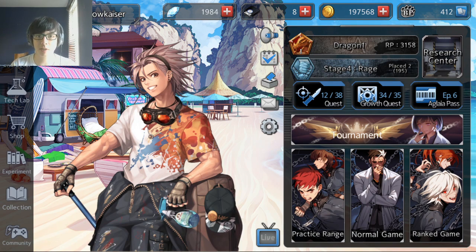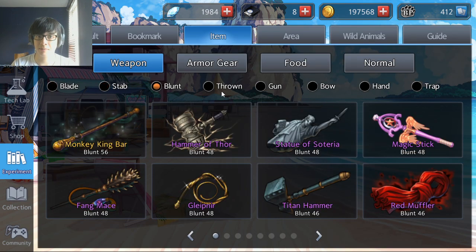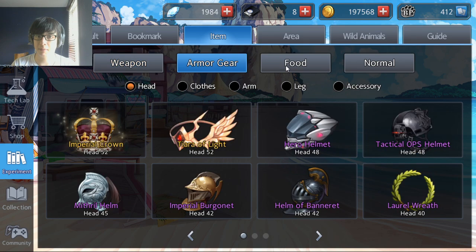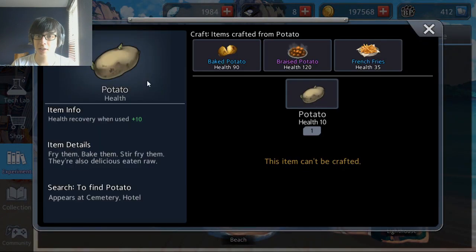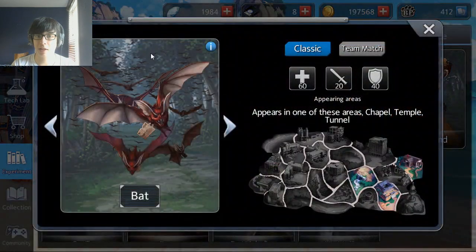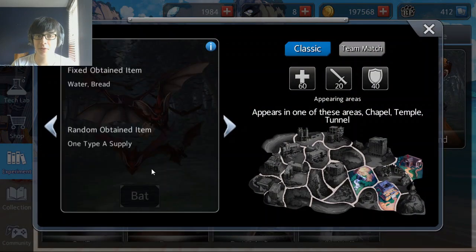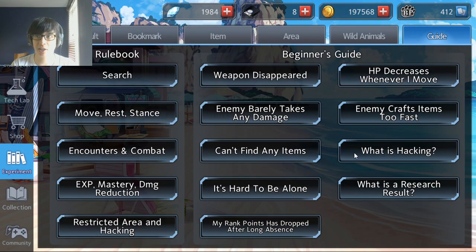To find the index, open up the experiment tab on the left-hand side of the screen. These tabs will show you everything you need to know. We have the item tab, which shows you how to craft every single item in the game. We have the area tab that shows you where all the spawns are, and if you click on it you can see more information. We have the wild animals tab showing where they spawn and what's in their drop table — though you can check the wiki for more detail. Then we have the guide with all the calculations and everything about how the game works.